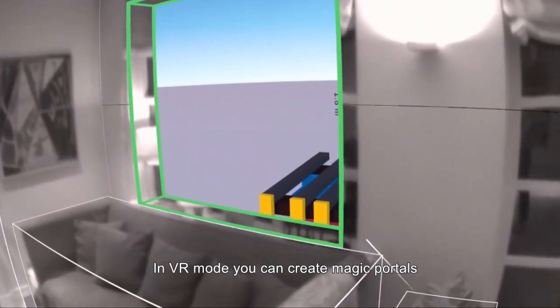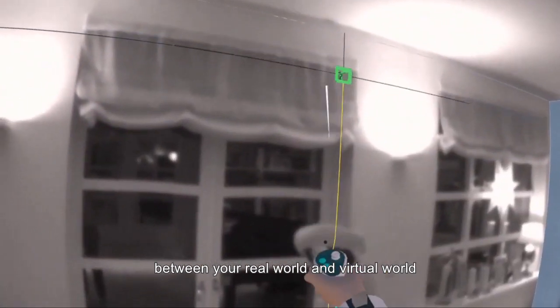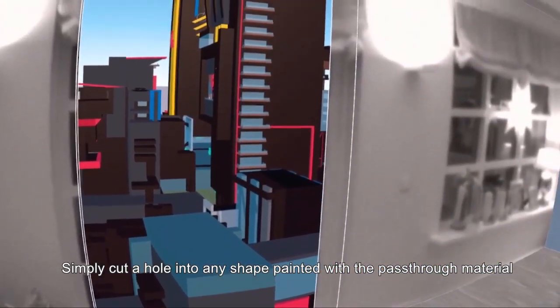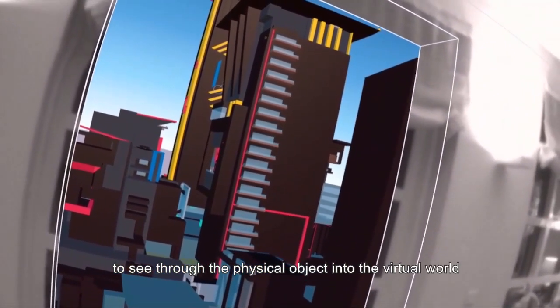In VR mode, you can create magic portals between your real world and virtual world. Simply cut a hole into any shape painted with the pass-through material to see through the physical object into the virtual world.